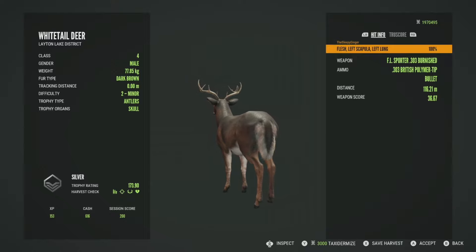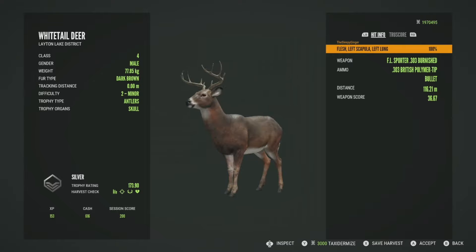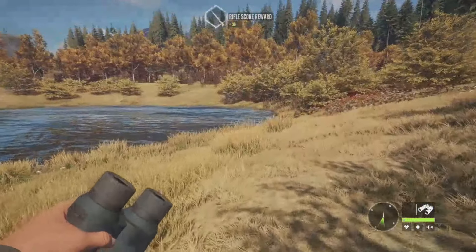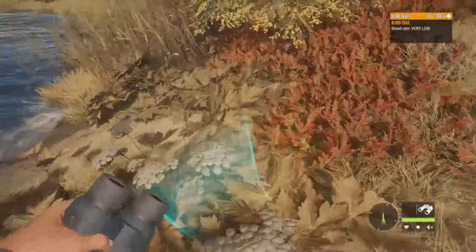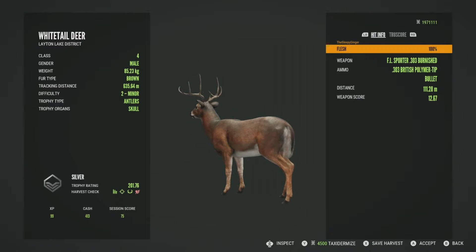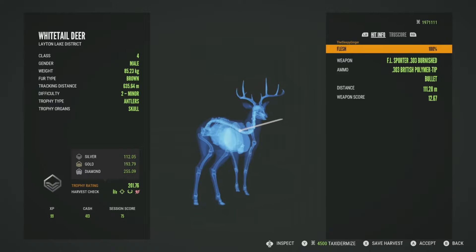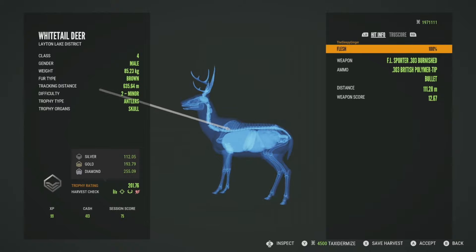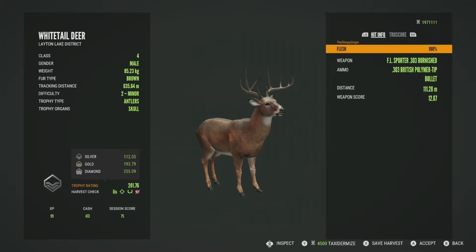But this guy will be a silver at 173.90. We got him in the left scapula and the left lung — a good shot, just a single lung shot at 116 meters. The other one must have been the angle. I did take a little bit long trying to get him; maybe we just hit the flesh. He definitely went down — I saw the hunting pressure. He went quite a ways before he dropped. He will be a silver at 201.76 — he would have been a gold, since gold is 193, but we messed him up. We got him in the flesh, which is kind of what I thought. It was also really high — maybe just the angle he was at. But 111 meters; we really shouldn't be messing shots up like that, but it happens. Let's get him accepted and move on to the next spot.